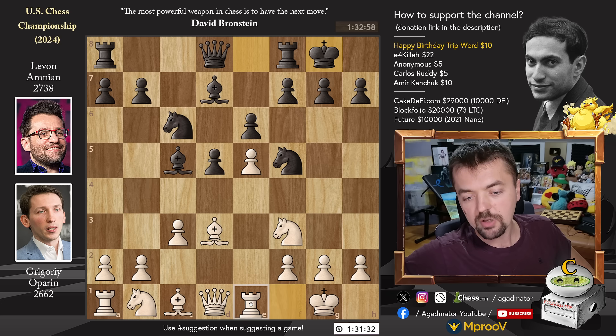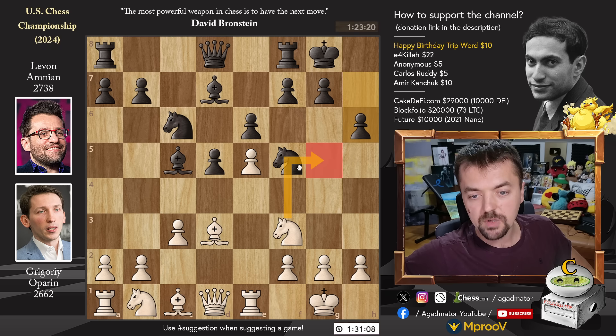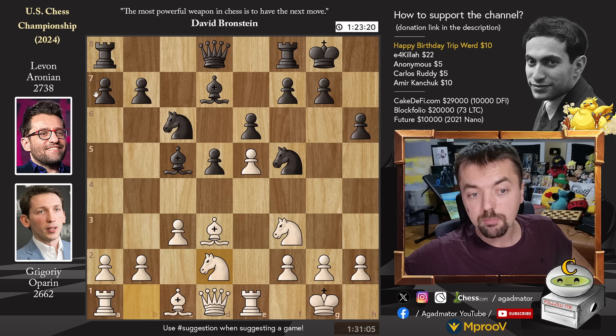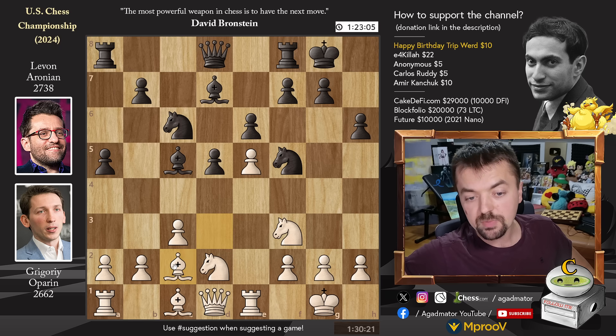But Grigori plays Rook to E1, and it is now as of move 10 that we have a completely new game. Pawn to H6, stopping anything from coming to G5. Knight B to D2 and pawn to A5, grabbing space on the queenside. Bishop to C2, hinting at a possible battery along this diagonal with something like Queen D3 and maybe G4 to get Levon's king in trouble.